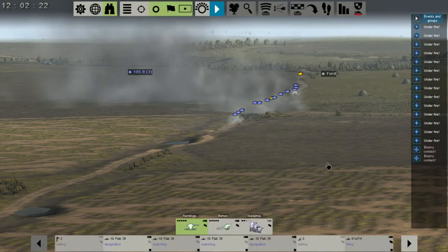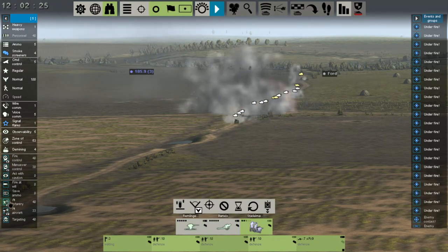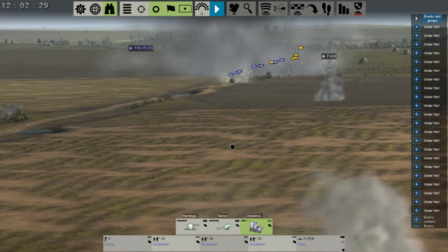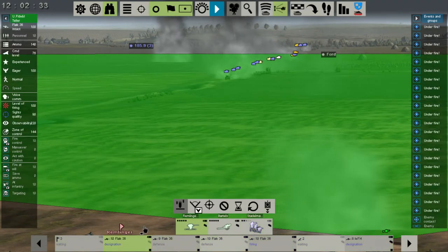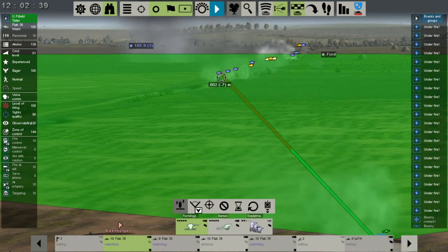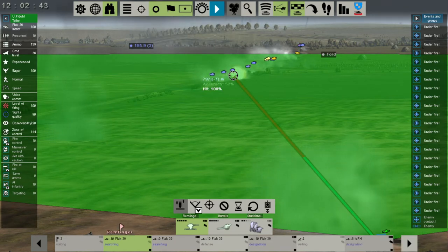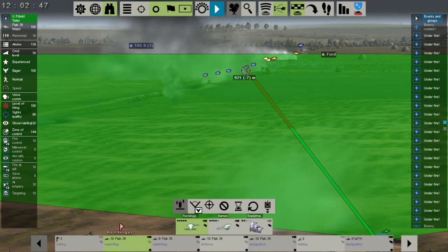Let's hit control backspace again to bring up our menu. Let's grab these guys — we're going to say fire control on and fire at will. If we grab this unit and hit our little tilde, we can actually range this guy with hit accuracy. Right there: 100% hit and accuracy 55%.